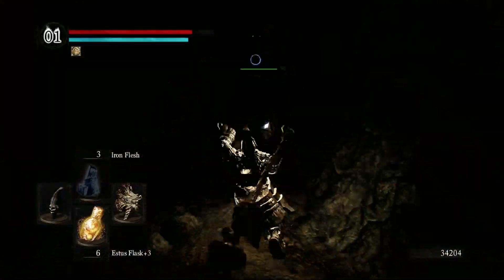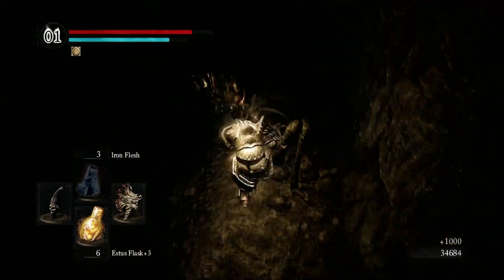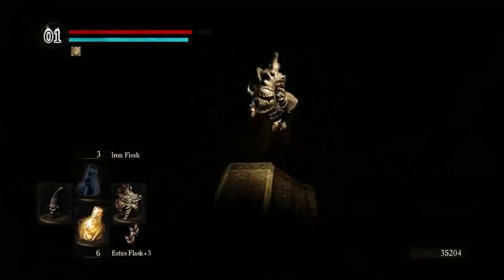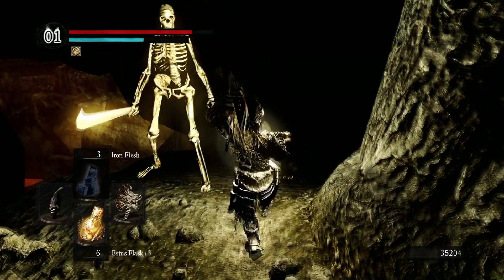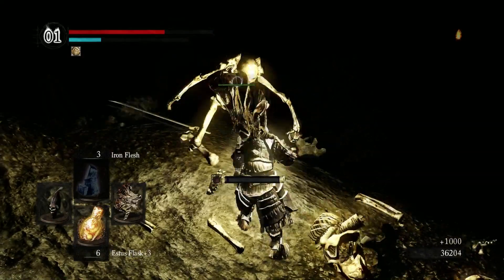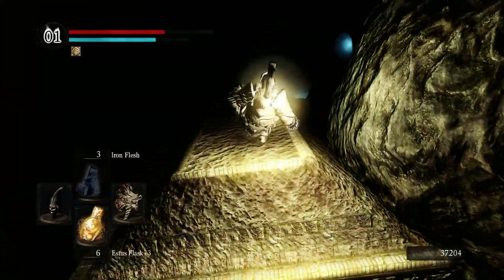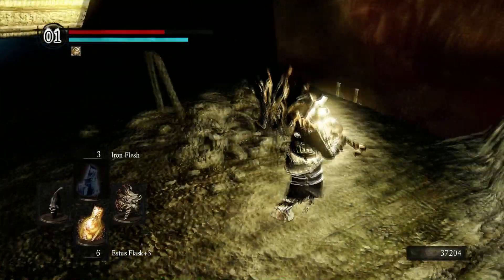The first thing to do here is find the first bonfire because it's easy to die. Is it this way? I don't think so. Got a soul — we'll explore this place a bit better later. There are also snipers around here. There's another giant skeleton. Is it this way? I think it is. Where am I? Okay, it's this way.